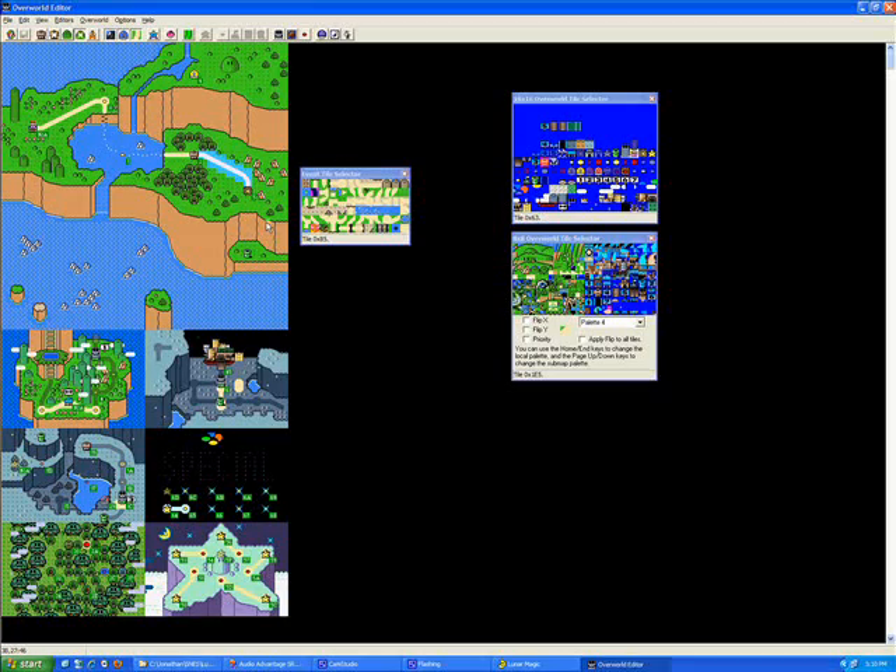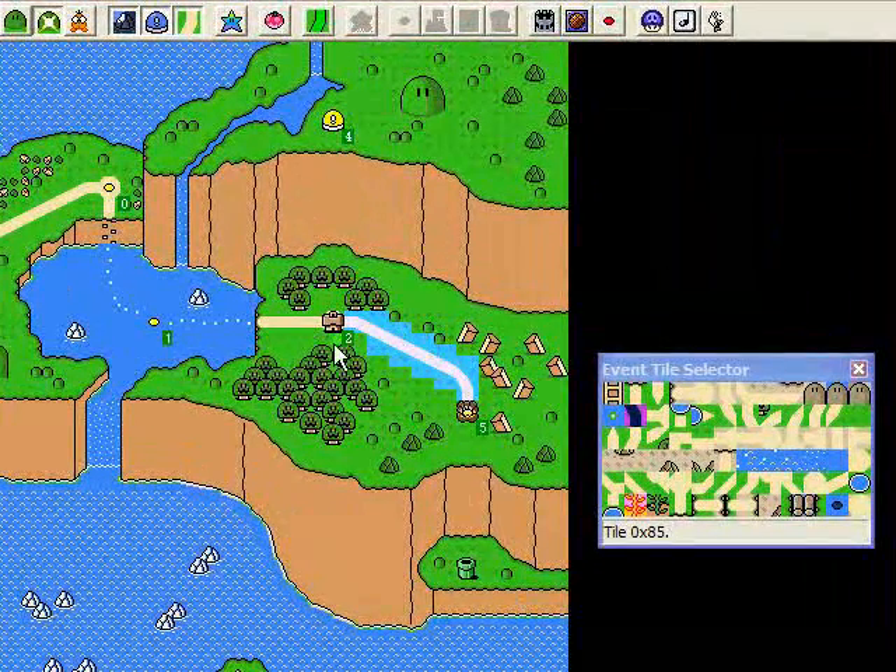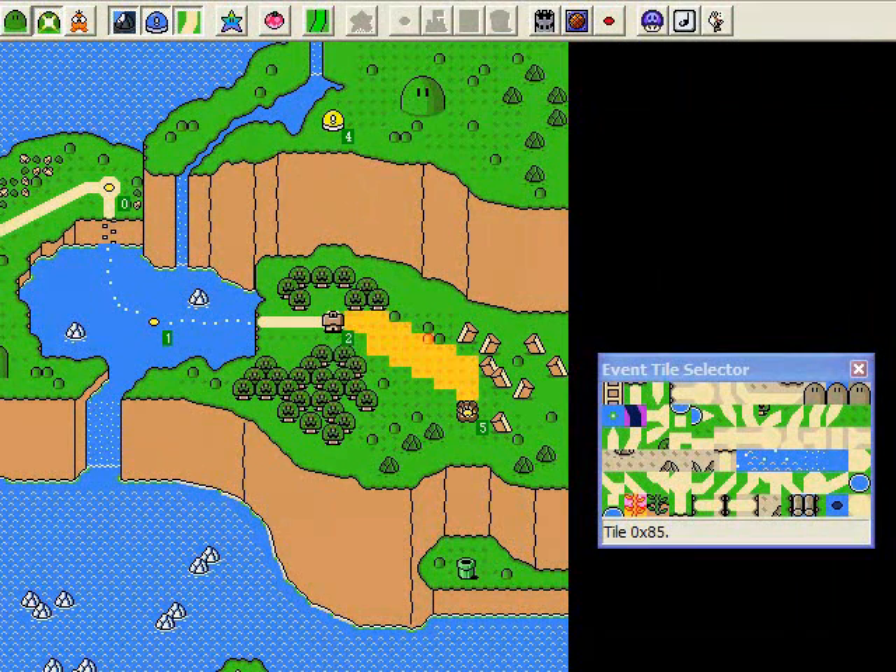So we're here in event editor mode. This was event number 2. Event 3 goes up from the ghost house to the switch palace. Remember, beating the ghost house activates event 2 — that's for the normal exit. For the secret exit, it's event 2 plus 1, so event 3, which goes up to the switch palace.